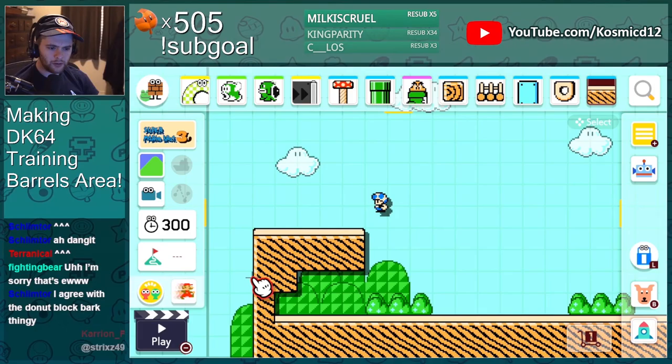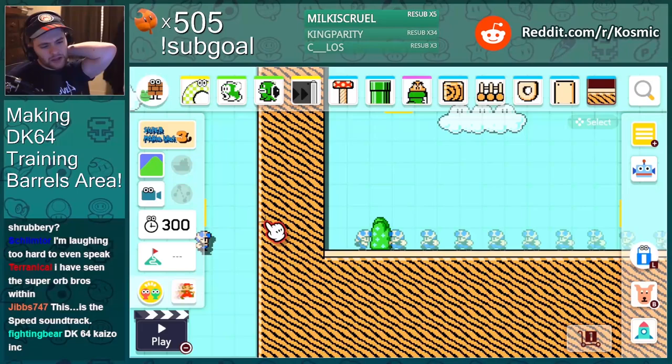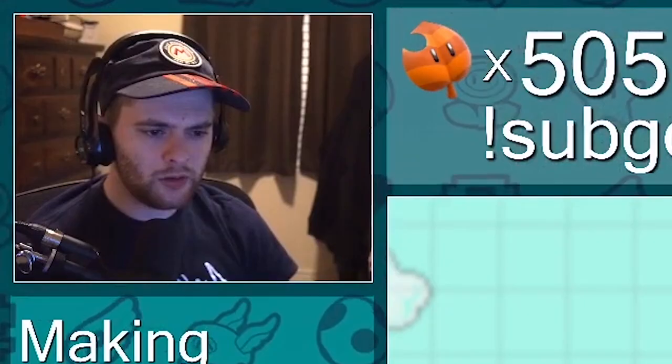I don't really want these bushes in the back so I'm just gonna make the ground high enough that you never see them. There's supposed to be a waterfall, which is why I was kind of okay with the jungle theme — I could have water at least. Now I don't have water or a waterfall and I don't know what to do.